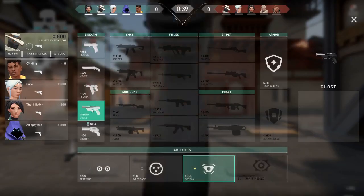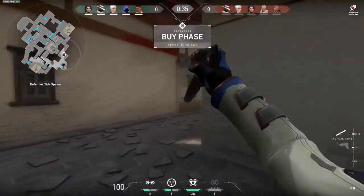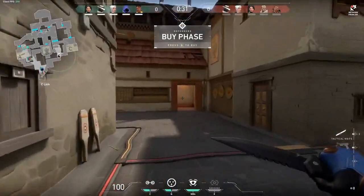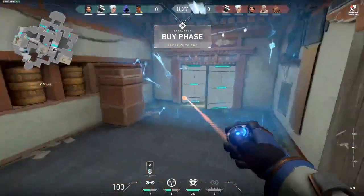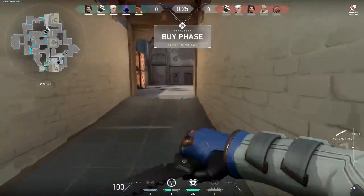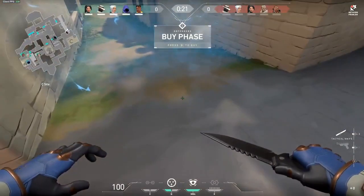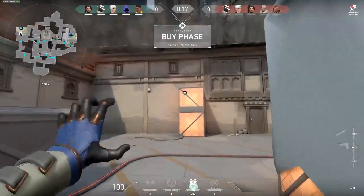For as long as games have existed, so too have cheats. But I'm not talking about the Konami code, nor entering God Mode in Ratchet and Clank. Today we're going to be discussing online cheats in multiplayer games — from aimbot to wallhacks, ESP, and adjusting hitboxes — how they work in general, how they are being stopped with anti-cheat software, and what a little company that you may have heard of called Riot Games is doing to prevent it.